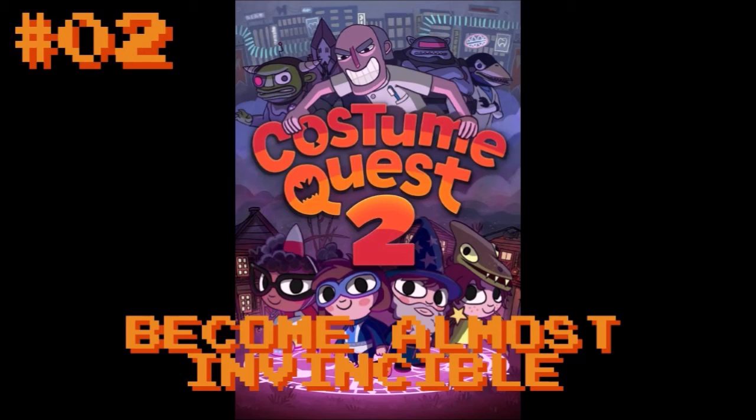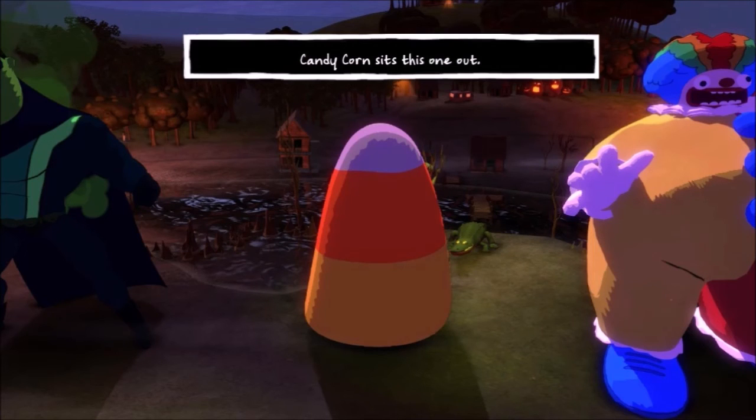Of course, the best defense is an impenetrable one, and the candy corn in Costume Quest 2 doesn't start out that way. You have to really build up its defense power, but once you do and give it some strong draw-aggro abilities, you have a solid tank for your party.